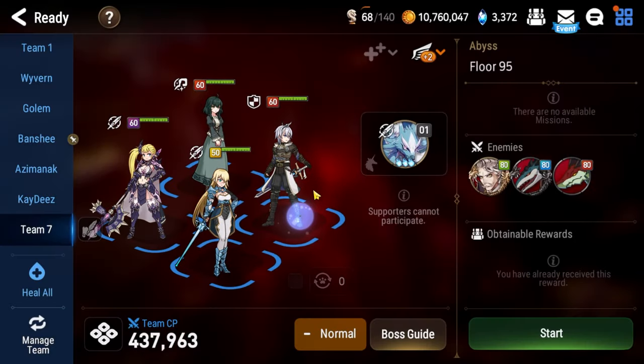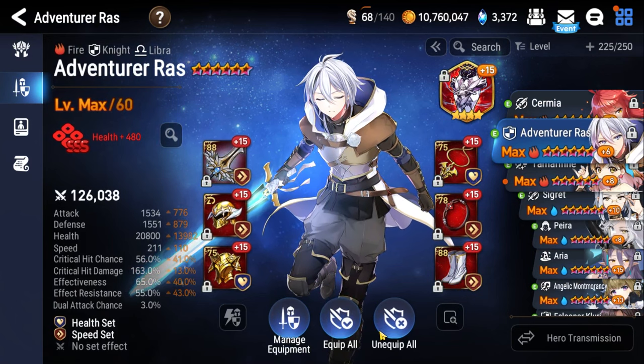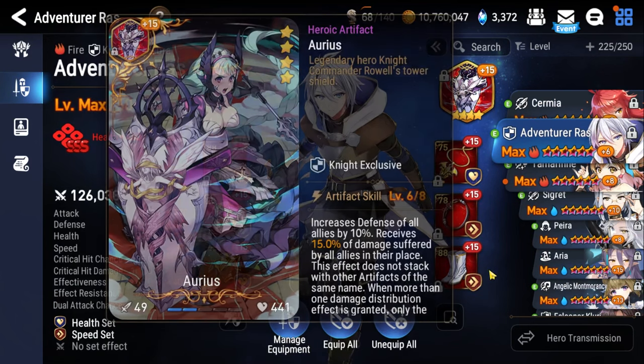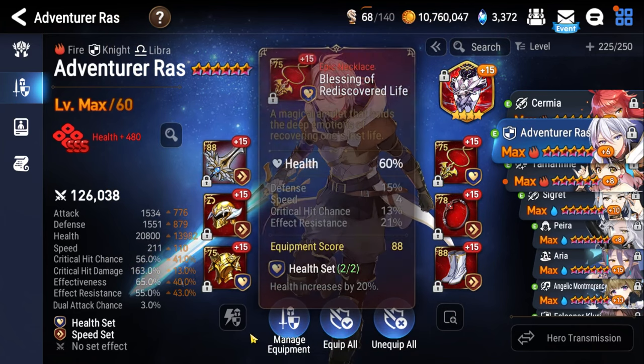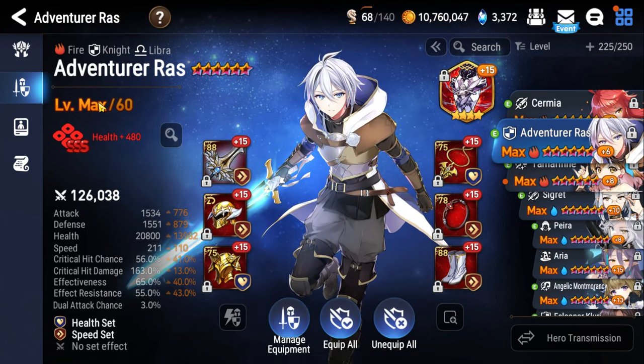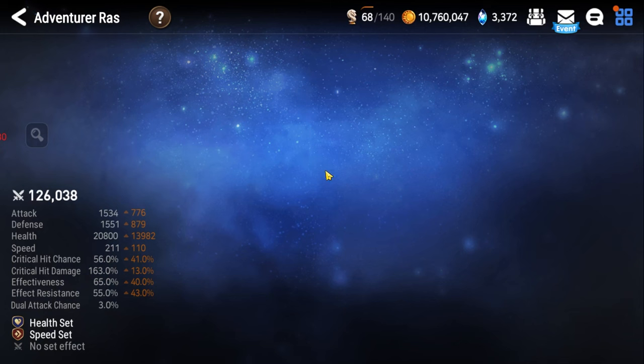Let's talk about who we're actually playing. First up, Adventurer Raz. Shouldn't have to explain it at this point — best PvE knight in the game. Aureus is the artifact. Boots are speed main stat, health percentage ring, health percentage necklace. Effectiveness at 65+. As high a level as you can get him, as awakened as you can get him. Pretty much get his entire skill tree — super important.